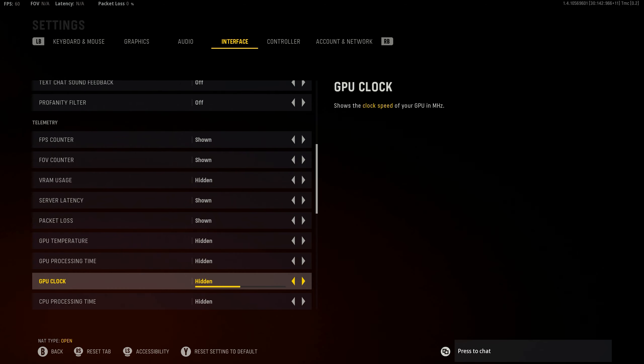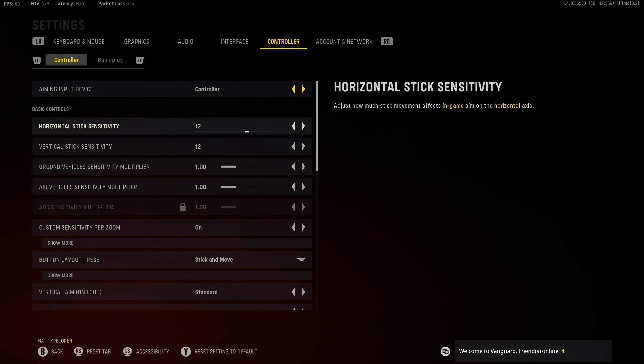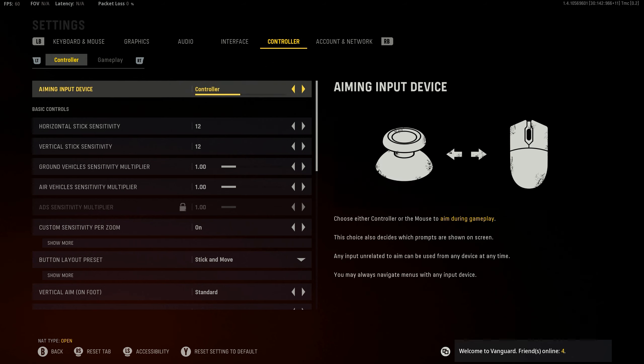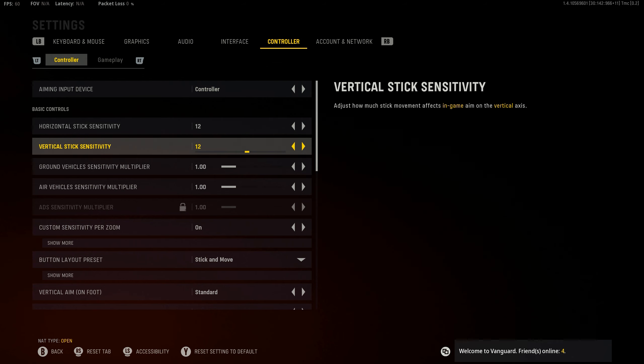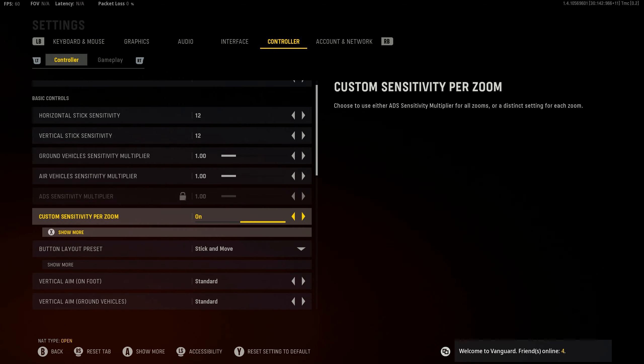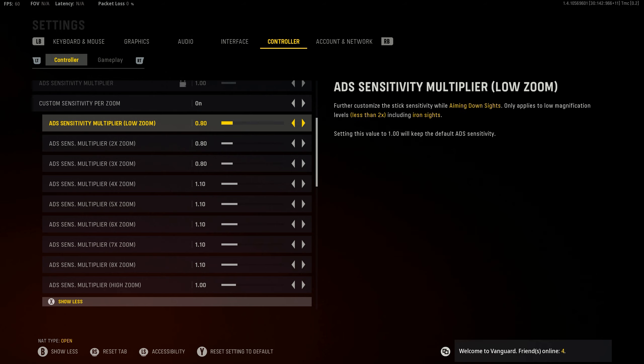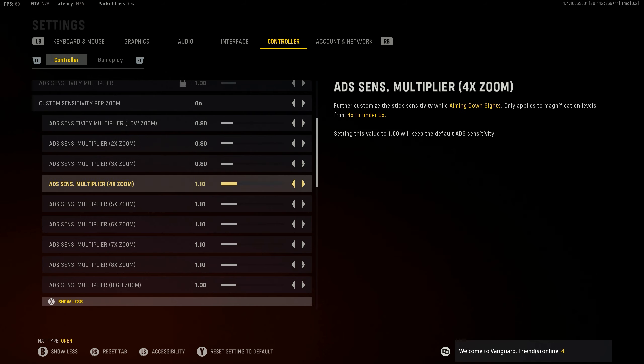For the interface, there's nothing really important there. Here's my controller settings — my input device is obviously on controller. I'm on a PC with a controller and I have two pedals on the back. My sensitivity, I'm playing on 12/12 — this is something I've played on for the longest time. I also have custom sensitivity per zoom turned on. From low zoom to 3x I'm keeping it on 0.80, and for sniping it feels really good on 1.10, so I've bumped all those up to 1.10. The sniping is on point.